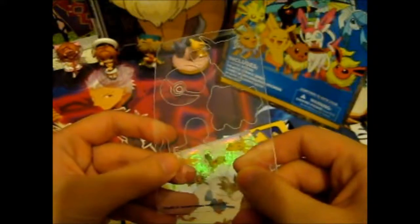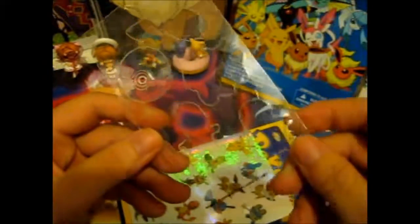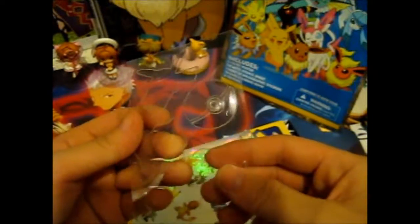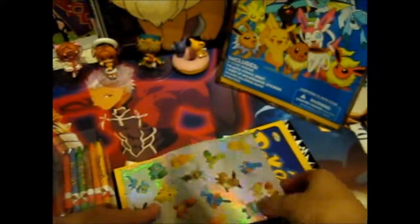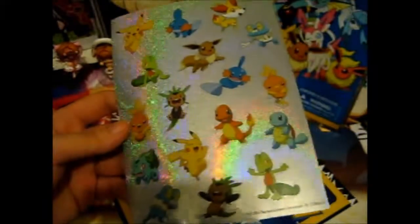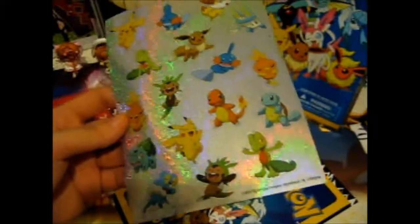Here are the stencils - a Bulbasaur, Squirtle, Charmander, Pikachu, and a Pokeball. That's pretty good. Here is the holographic sticker sheet - very, very rainbow-y. We got Froakie, Mudkip, Fennekin, Eevee, Pikachu, Trico, Chespin, Torchic, Charmander, Squirtle, and Bulbasaur.